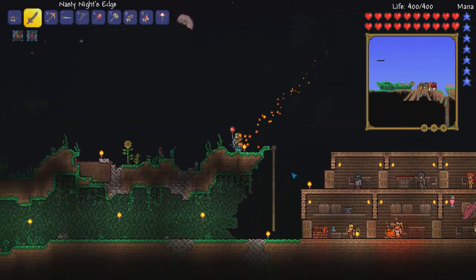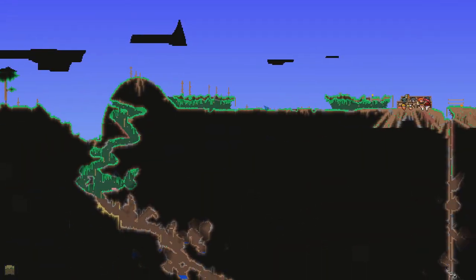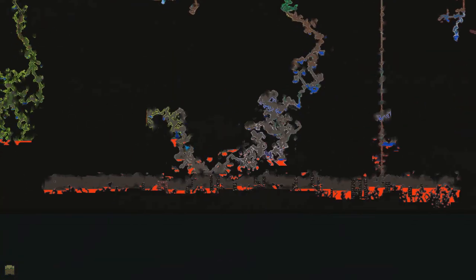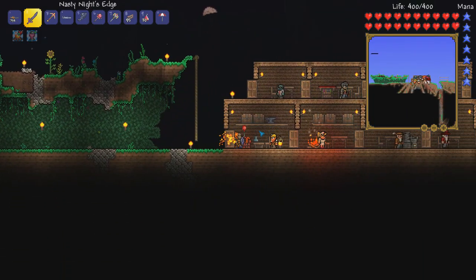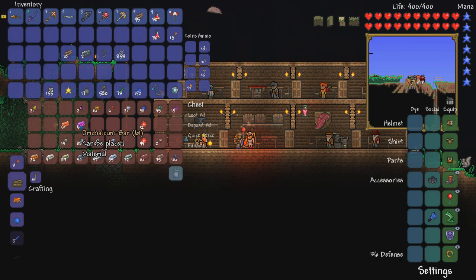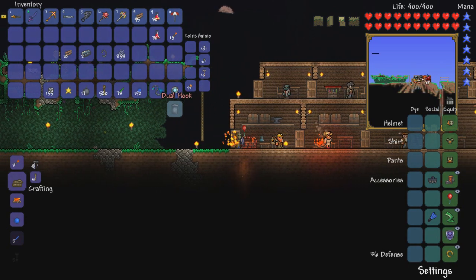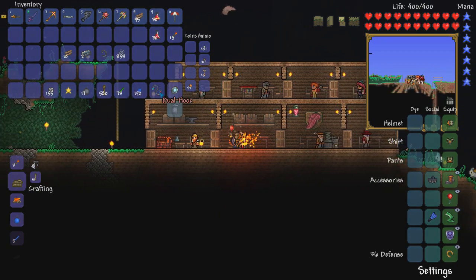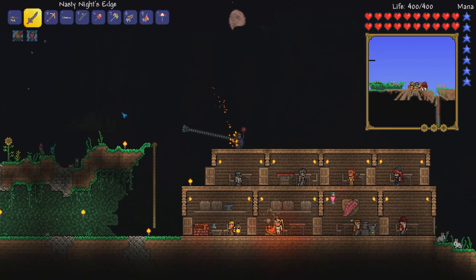Welcome back to another episode of my Terraria Guided Walkthrough. Last episode we went down to hell to defeat the Wall of Flesh, and we also started hard mode after killing the Wall of Flesh. So the game is a bit harder now. Off screen I went caving to get some orichalcum and palladium. I was able to get a lot of orichalcum, and I got two mimics to die — those are chests that are actually hostile creatures that'll try to kill you and do pretty good damage. Luckily there was some lava nearby that weakened them.